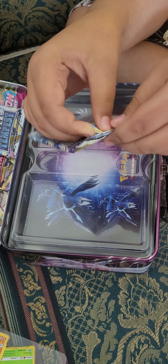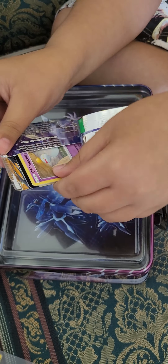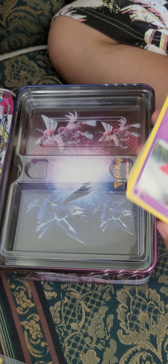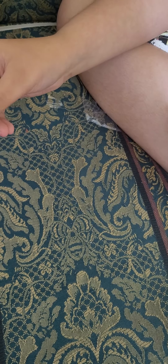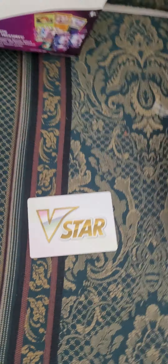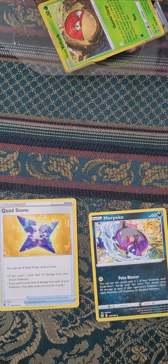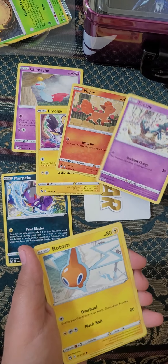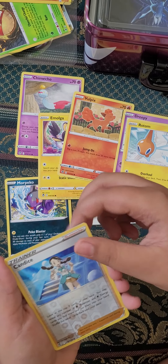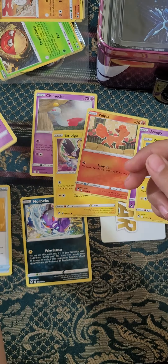Yeah, okay, I found how to open it — and I opened it. I'm just gonna put this on the side and now get this: one, two, three, four from the back. Oh, we pulled the V-star card! Capturing Aroma, Morpeko, quad stone, Shimmeko, Emolga, Wolfe Picks, Drippy, Rotom. Sand Ace — and in three, two, one — a Darker Pool Hollow. I like it!